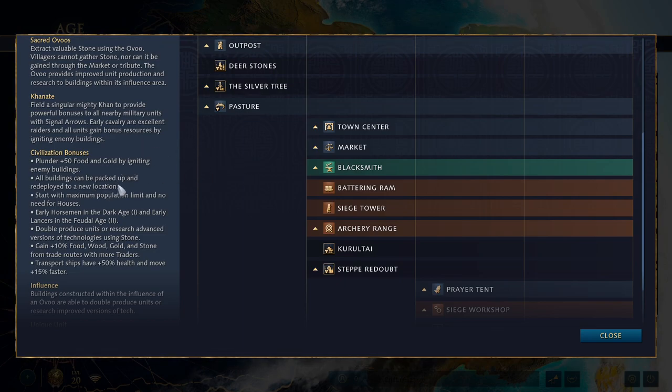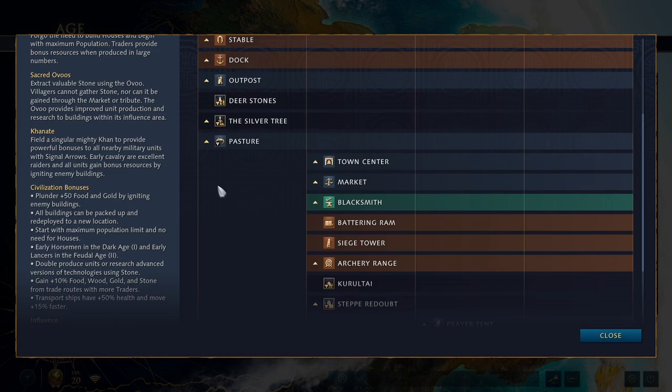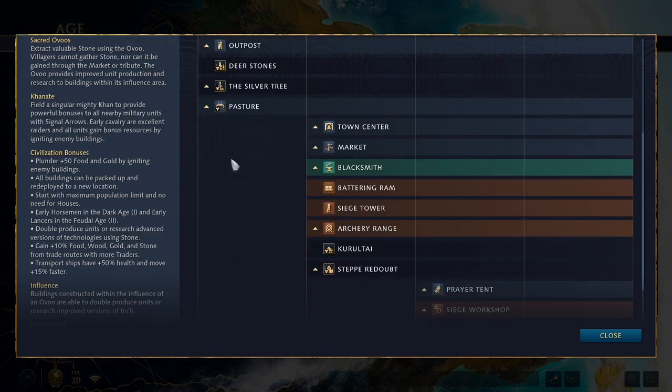Next: all buildings can be picked up and redeployed to a new location. This is important for relocating buildings to stay near your Uvu for double pumping and improved techs, and you'll need to relocate as you deplete an area of stone. Interestingly, this makes Mongols the most stone-reliant civilization in the game despite not being able to build any sort of defense.